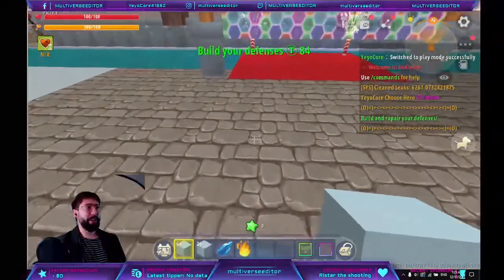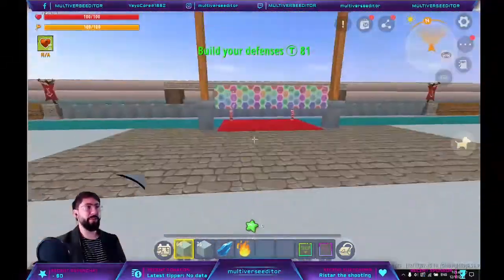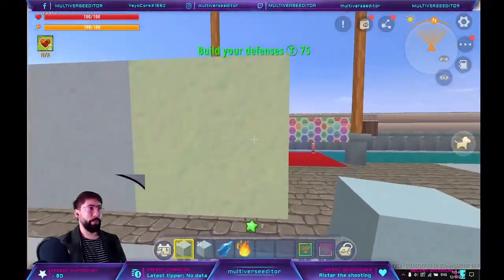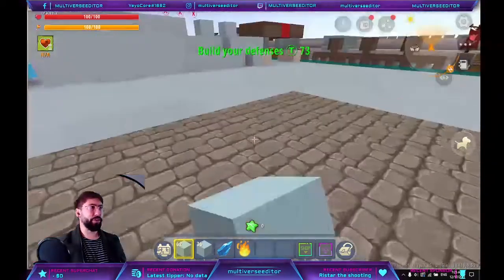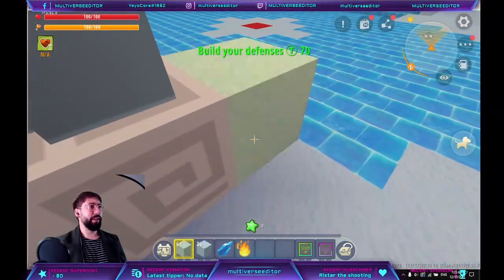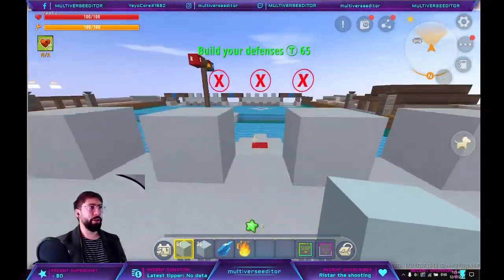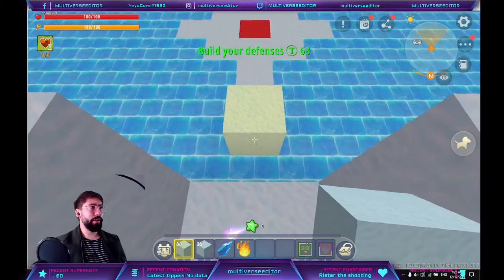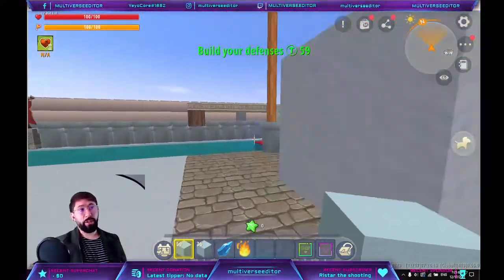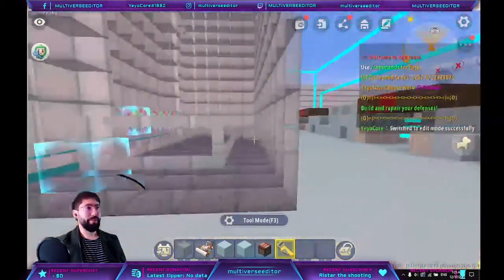As an example, if I try to build here you'll see that nothing happens. If I try to build here, the block stands on the border but I cannot build in some spots. Also, you cannot build on certain areas. As you see, you cannot build in different areas. But the easiest way to restrict building is just by creating an invisible block.